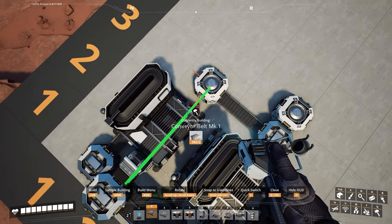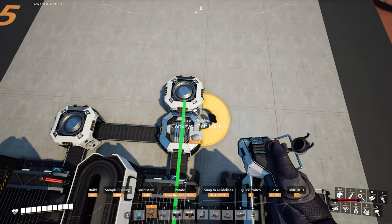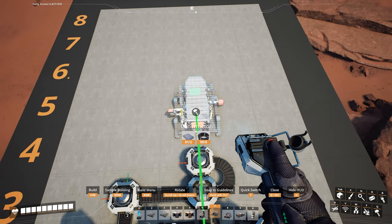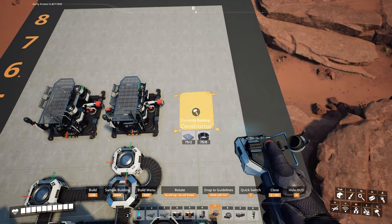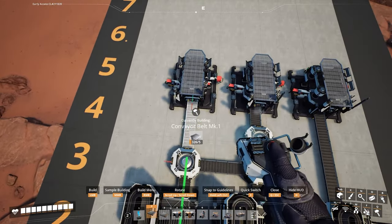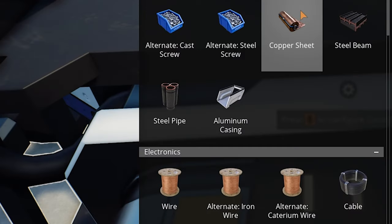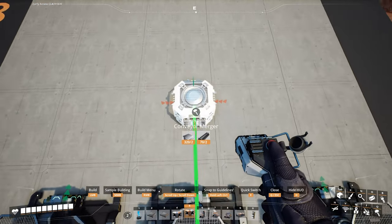Add a line between the splitter and the mergers, and between the mergers and the foundries. Add a mark one belt between this splitter and this merger, and again between this splitter and the merger in the middle. Then add a constructor in front of the merger on each side and in front of the middle foundry. Belt the foundries and the mergers into these constructors. Set the first constructor on the left to produce steel beams and the other two to produce steel pipes.